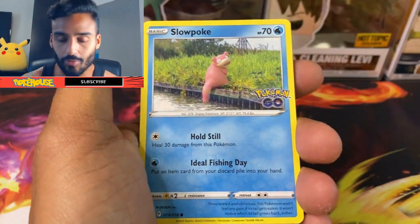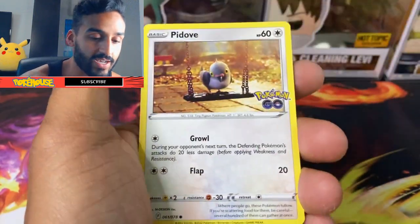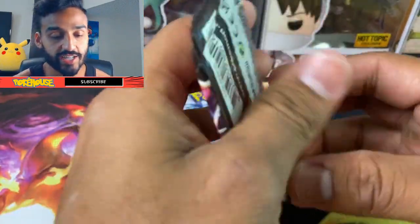We got: Pokemon GO, Fusion Strike, Scarlet and Violet, Brilliant Stars, Silver Tempest, and Evolving Skies — saving that last unknown pack for later. Let's start with the Pokemon GO pack. We got a Zapdos holo! Let's see what Fusion Strike has next.